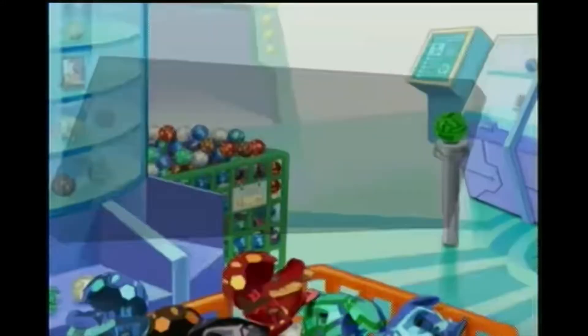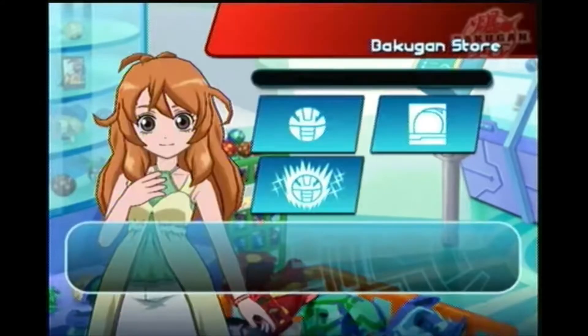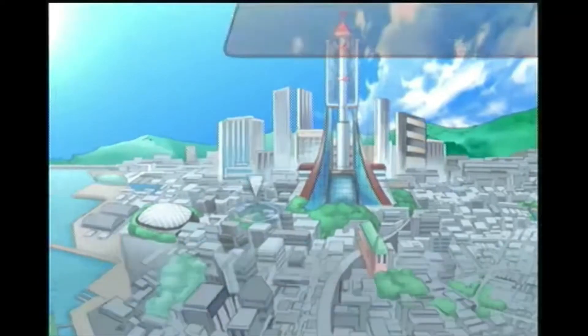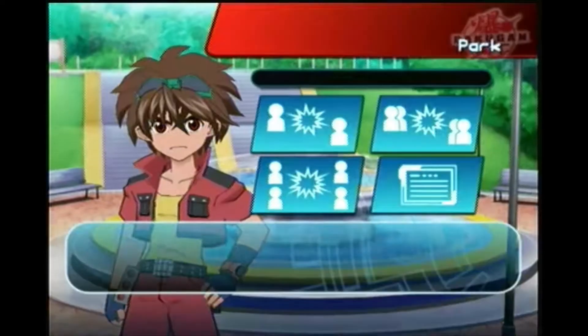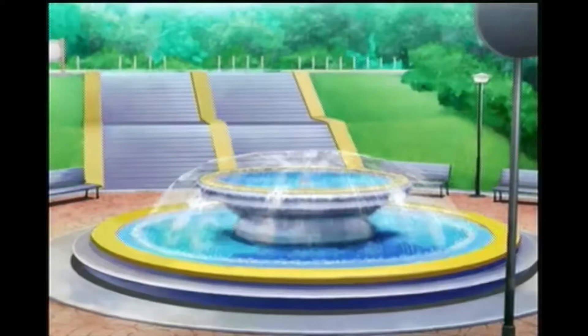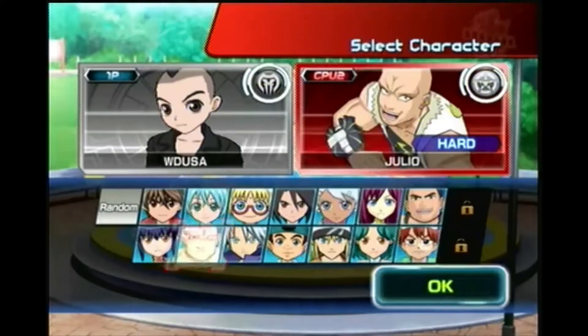In this video, I'll show you how to get Tentacleer in the game. What you have to do is go to the park, and in the park, you have to battle Julio and beat Julio. And when you beat Julio, you're able to unlock Tentacleer.